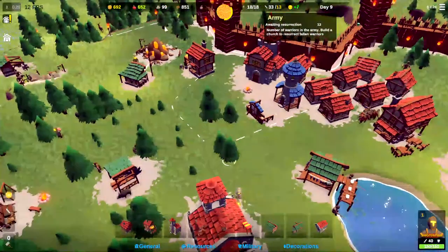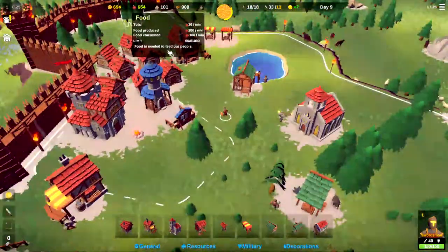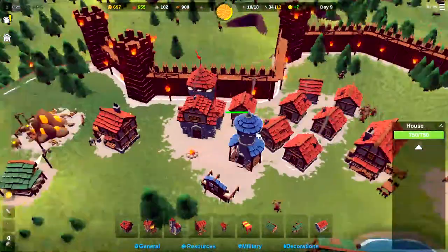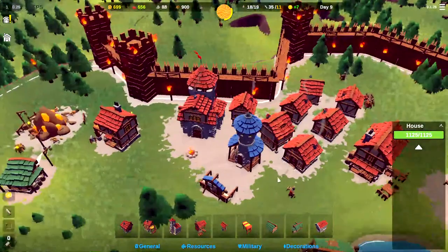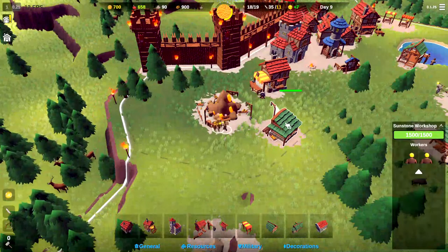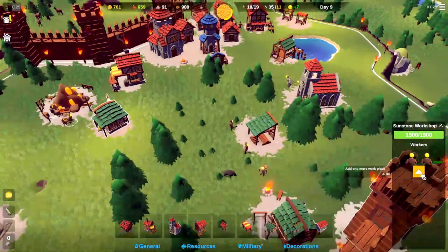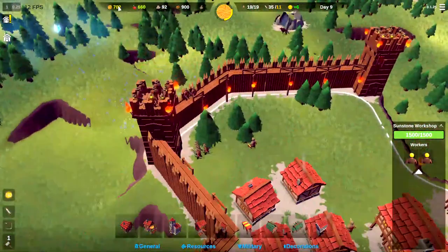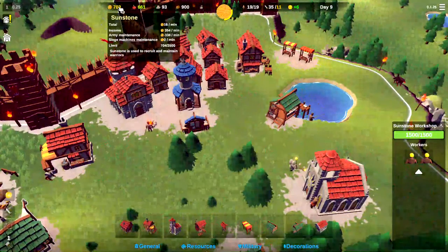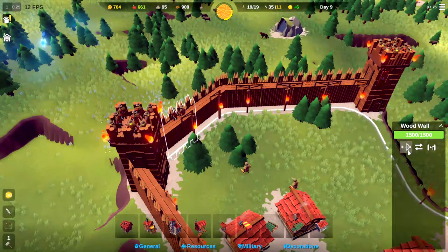We've got 13 more people to respawn. We're at negative 36 sunstone a minute, so we'll want to upgrade one of these houses. Let's go ahead and upgrade this one - that will give us a few more people. We will also upgrade the sunstone workshop here. It does require 30, but I want to make sure we get this upgraded because we're still doing okay on money. There's 11 people left to respawn, so we'll just have to watch and balance our stone and sunstone.